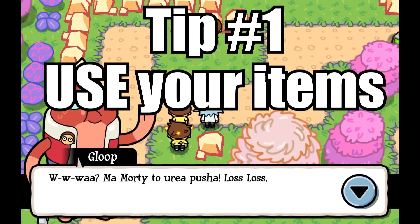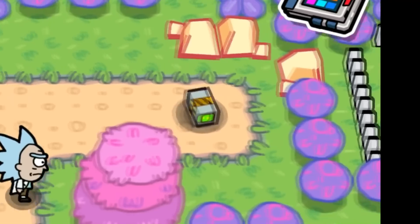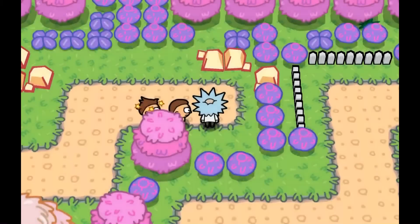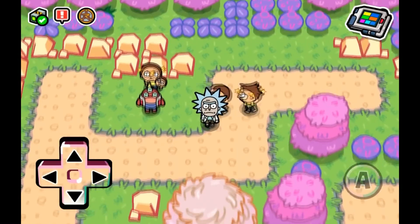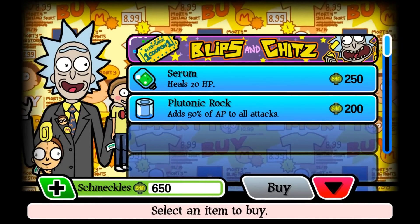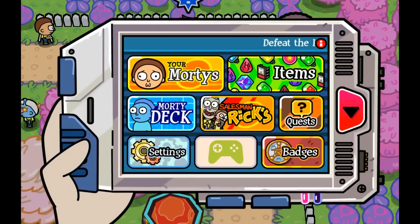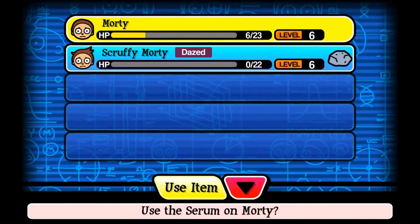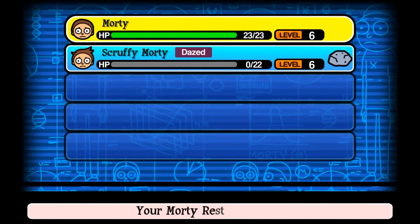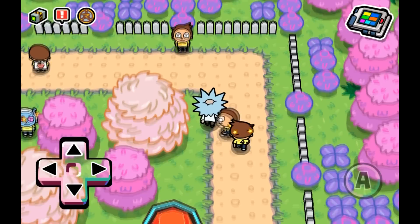So tip number one: use your items. Pick up all the items in a battle area, and make sure you get the item package in each area. This game is driven by using heals and revives to make it through each area. I find this very difficult because as a gamer I love to hoard all of my items and I actually never use them. But in this game, before going into each battle, you need to check your team to see if any need healing or reviving and actually heal them or buy the healing stuff you need. You definitely can't win by being stingy. It's a game about stamina.